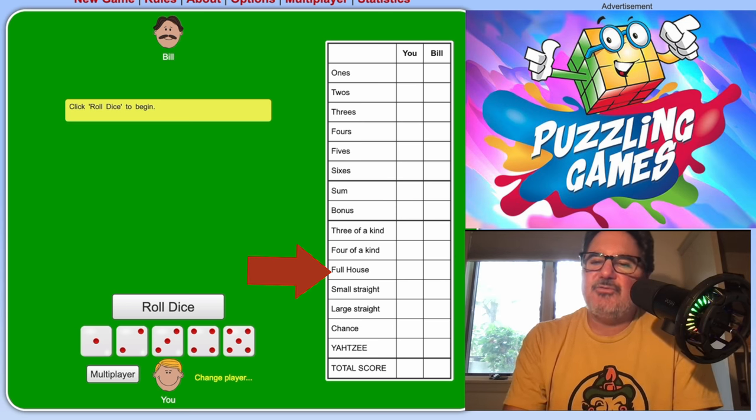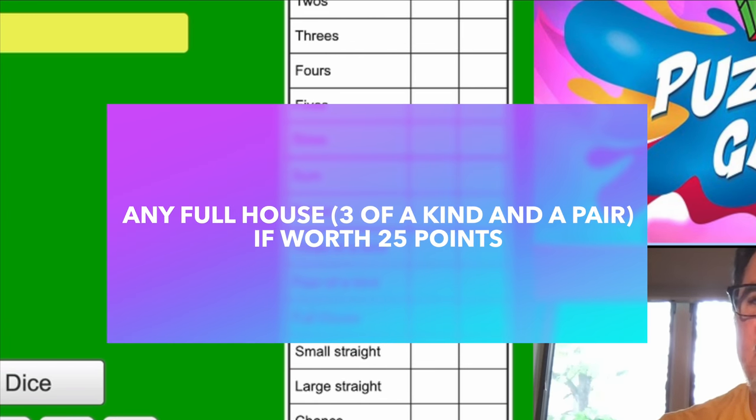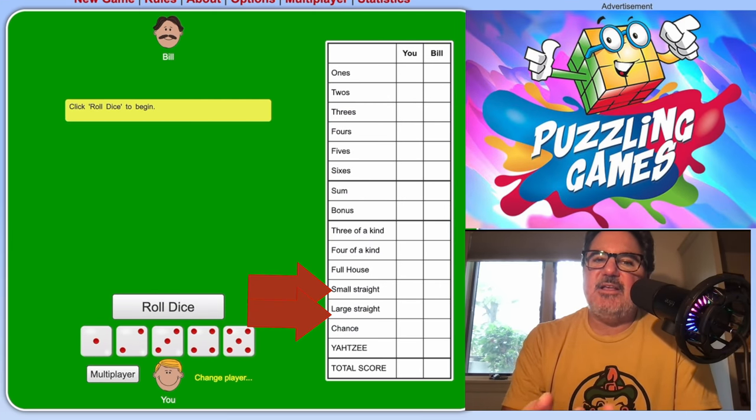Next is a full house — just like poker, it's a three of a kind and a pair together. So it'd be like three fives and two ones. In this case you don't add up the sum total of the dice — by just getting any three of a kind and any pair, you put 25 points down.